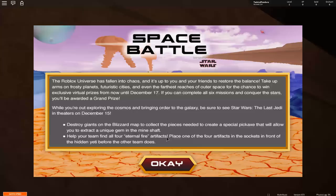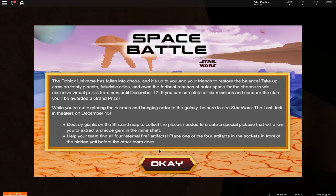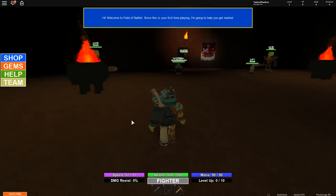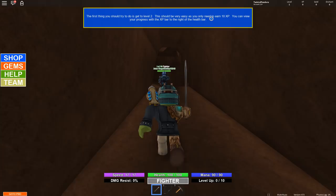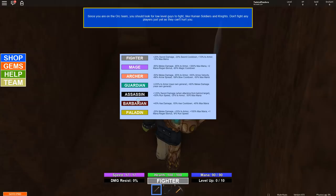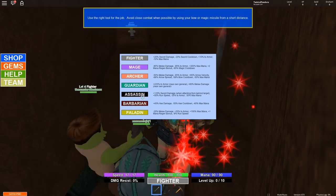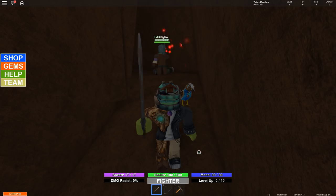It also says your team needs four artifacts placed in the sockets - now it's saying four, not three. I enter the game and get the tutorial: hi, welcome to Field of Battle. I can see my health, mana, speed, damage, resist and level. I need to get to level two first. The classes available include assassin, which was recommended - but the assassin class costs a lot, which is frustrating. They really want you to spend money to do the things needed for the event.